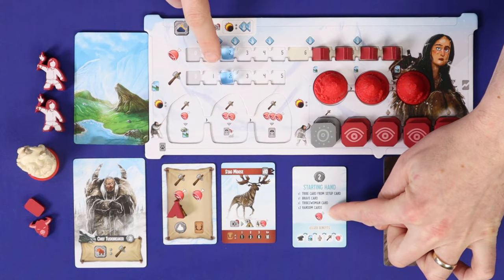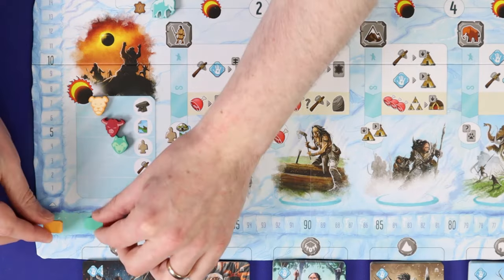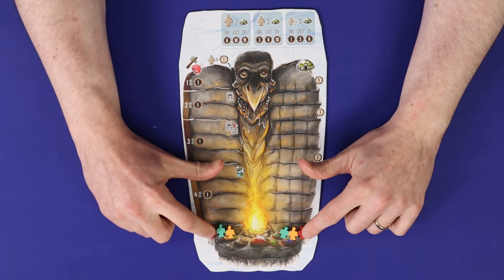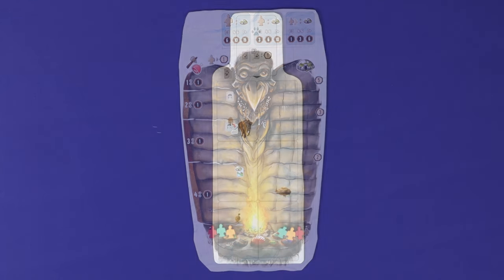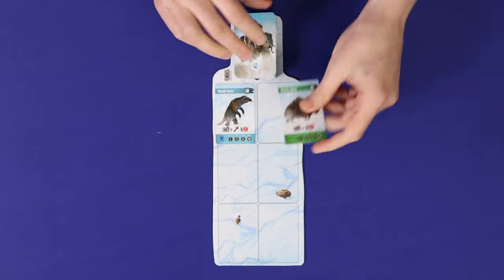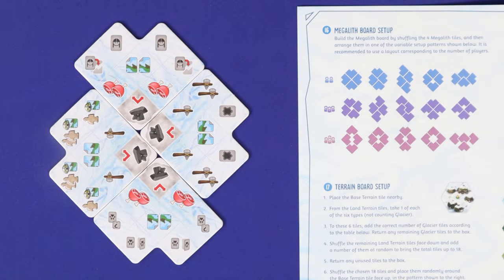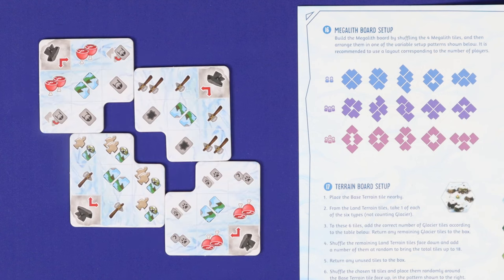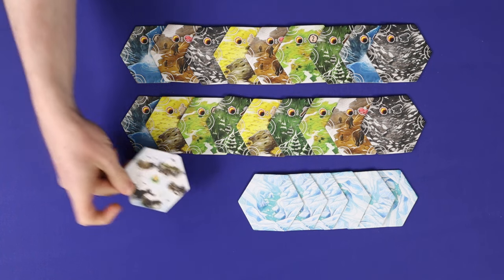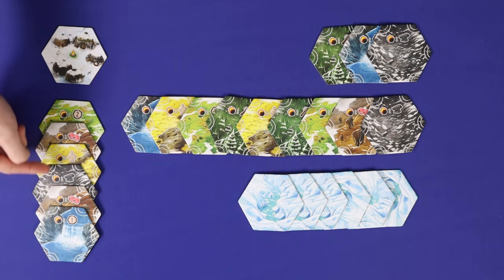Gain the extra resource shown on the player aid card and place the turn order markers on the track. Also place all score markers at zero. Place one of each player's idle markers on the bottom rung of each side of the idle board. Shuffle the remaining animal cards and deal face up a number onto the hunting board equal to one more than the number of players. Set up the four pieces of the megalith board — there's a wide variety of configurations depending on your player count.